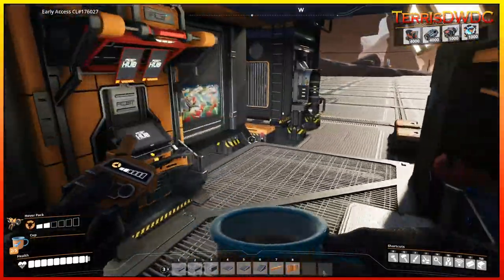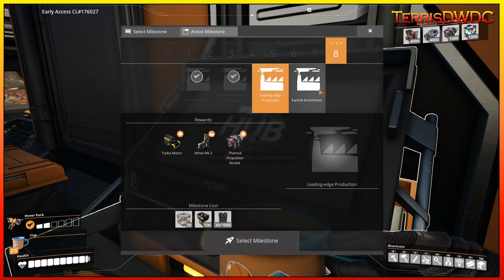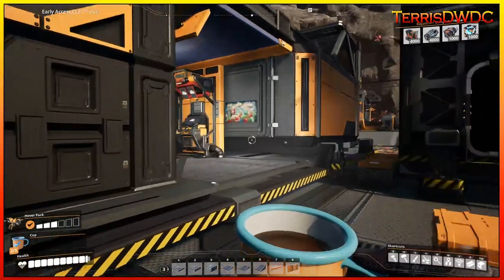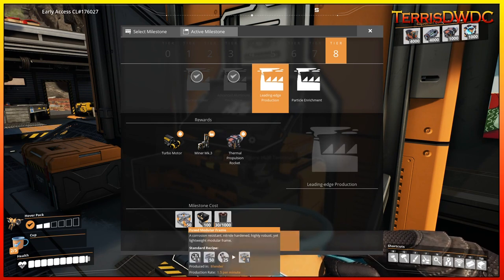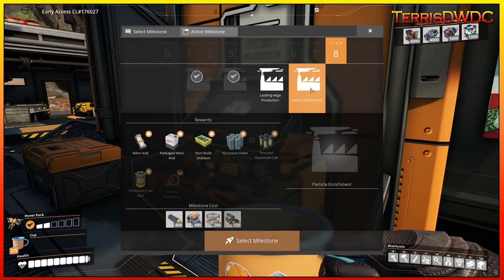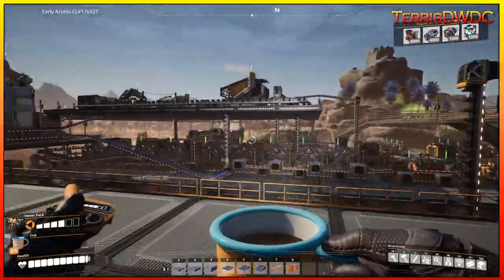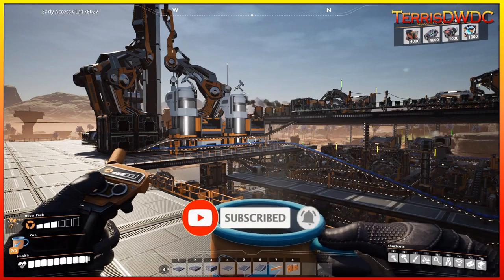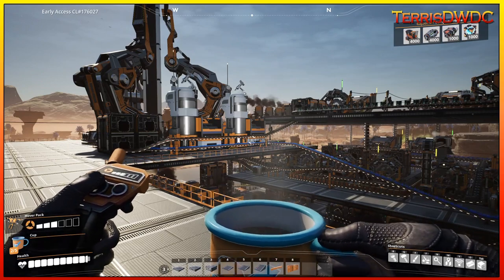We've done all the research we can. Now it's just a matter of finishing more of the tier 8 milestones. I think I'll call it right here for this episode, because there's a fair amount that needs to be done for the fused modular frames — it's going to be a step process — and then of course particle enrichment with all kinds of different machinery to dive into. If you get a chance, hit that like button, subscribe if you're new to the channel. Thank you so much for watching. Don't forget to follow me on social media — Instagram and Twitter at TerraceDWDC. We will see you in the next one. Peace out.